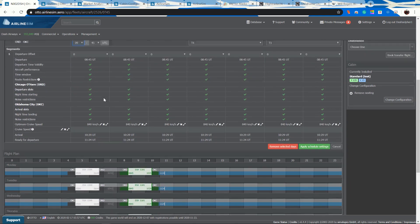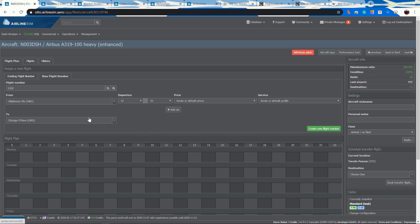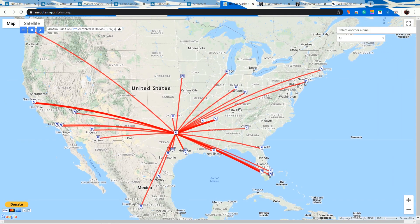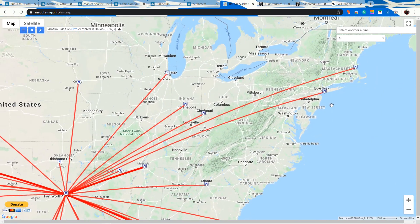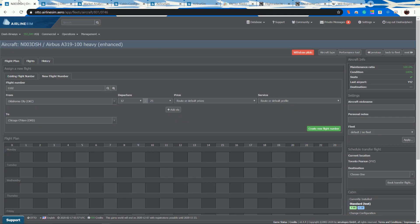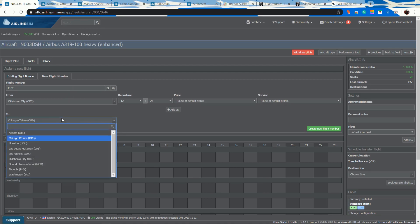The next plane is our A319. We want to send it somewhere we know we can fill. We know we can get people to Orlando, so we'll go to MCO. That departure is at 5 a.m. as well.